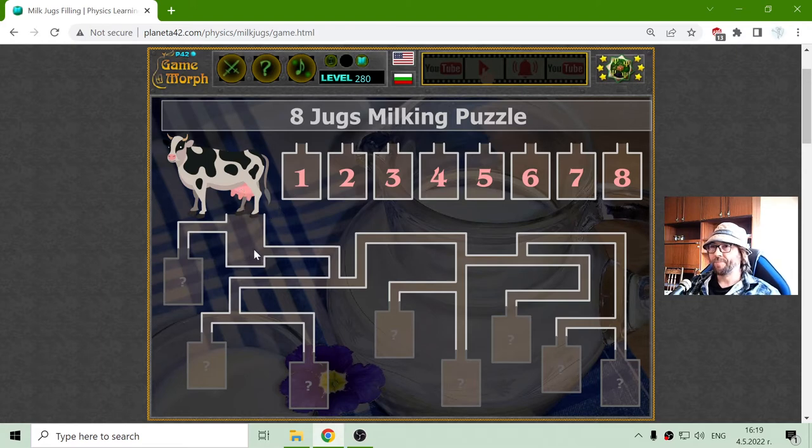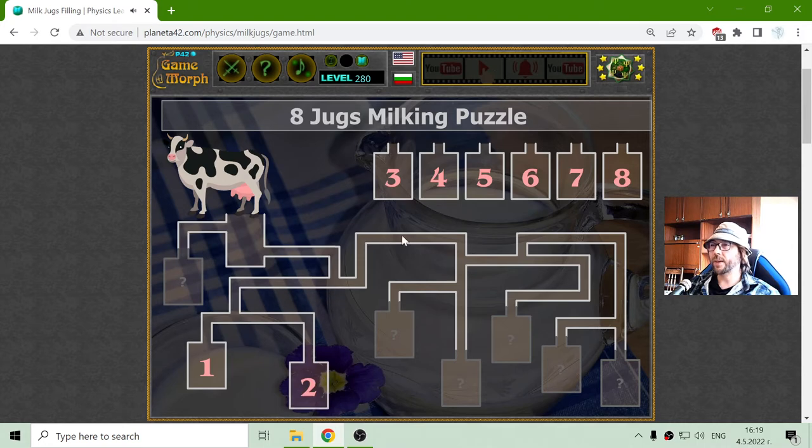If I'm going from here, the milk will fall down — I think here — and that should be the first one. Then I will probably fill this one, and now the milk can continue to the right. So it's falling, it's 3, then moving a little up and left for 4.